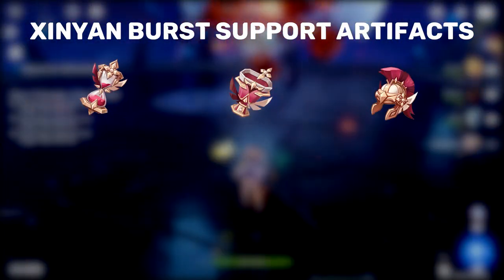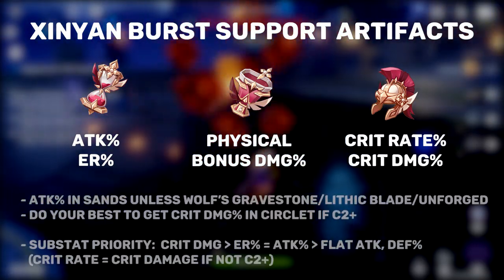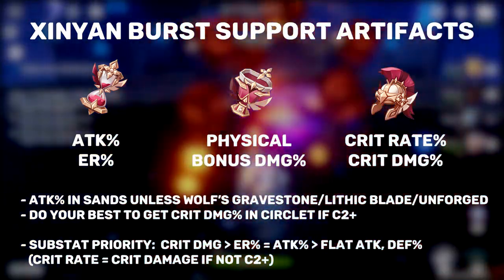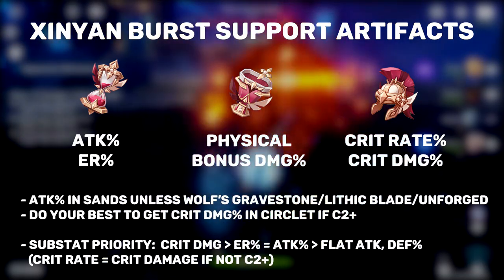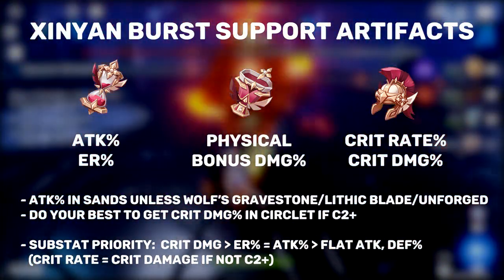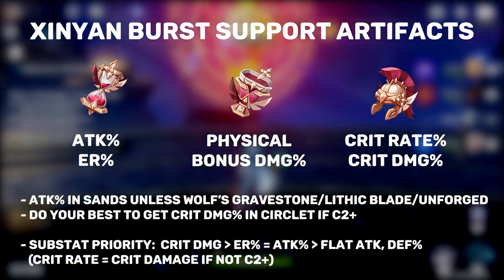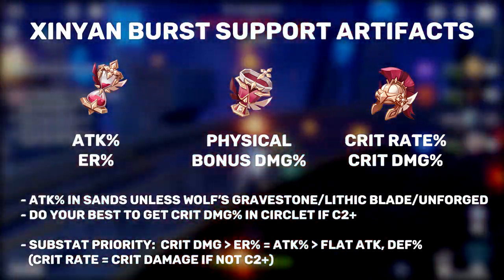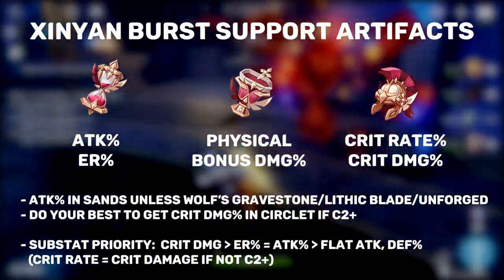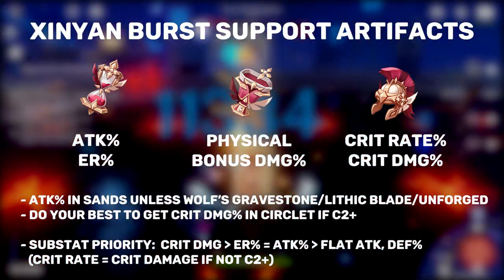As for artifact stats, the Hourglass wants Attack% or Energy Recharge, while the Goblet wants Physical Damage Bonus and the Circlet wants Crit Rate or Crit Damage. In the Hourglass slot, you should be running Attack 90% of the time. The only exceptions are if you have Lithic Blade, Wolf's Gravestone, or the Unforged on Xinyan, as these weapons provide so much attack that it's okay to go Energy Recharge in the sands. For the Circlet with C2, you should always be going Crit Damage, but Crit Rate is listed for those without C2. Artifact substat priority is generally Crit Damage, Energy Recharge percent, and Attack percent. Even a little bit of Defense percent wouldn't hurt Xinyan if you're running something like the Tenacity of the Millelith set.